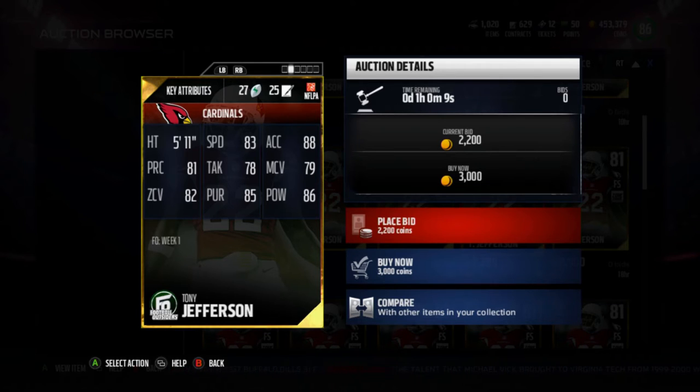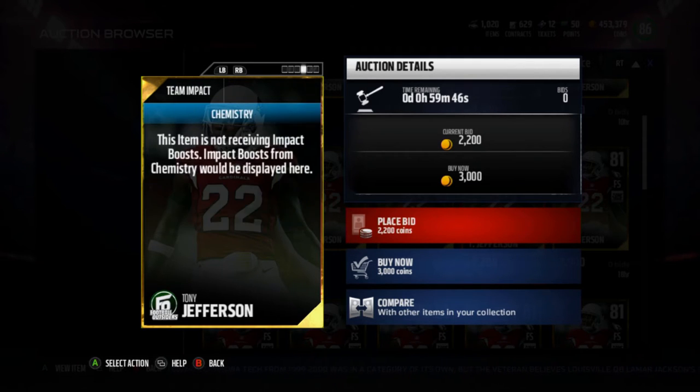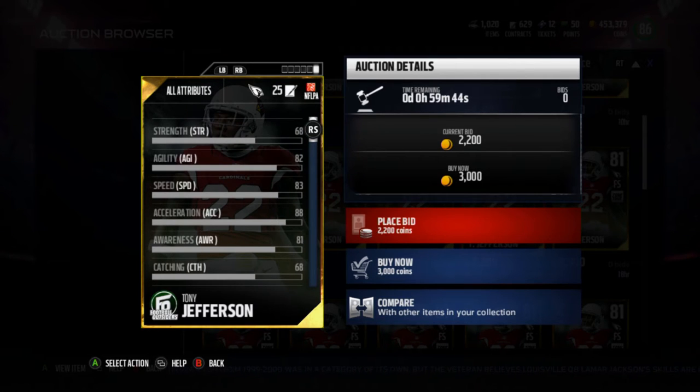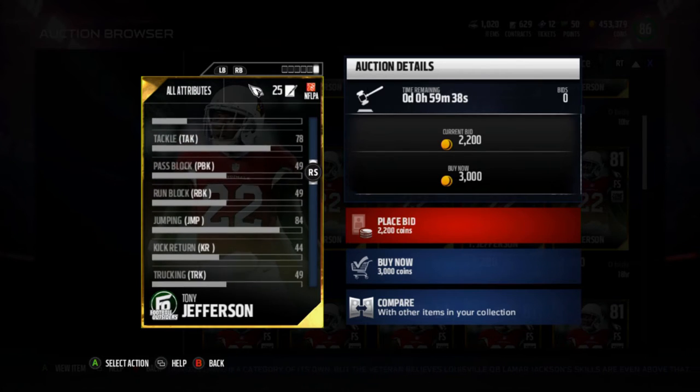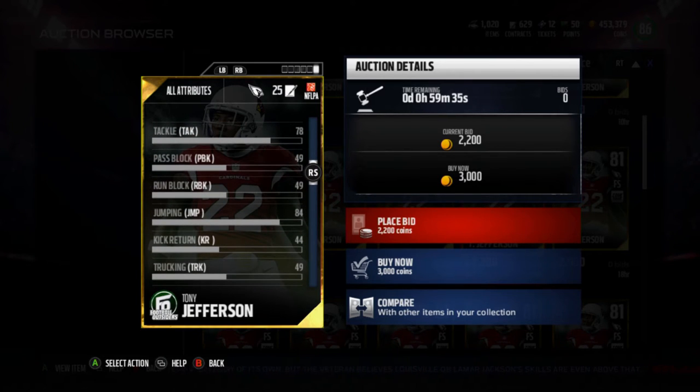He's a 5'11" safety with 83 speed, 88 acceleration, 81 play recognition, 78 tackle, 79 man, 82 zone, 85 pursuit, and 86 hit power — but I can't suggest this card to anybody, no wonder it's going for 2k. 83 speed and 82 zone — he's gonna get burned every time I play him in zone. You can't play him in man, and it's just annoying to bring your safety on a blitz every play.